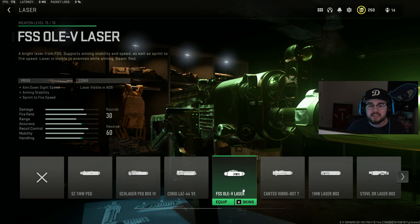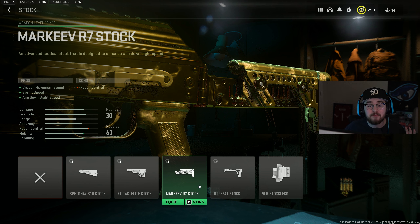For the laser I have the FSS OLED laser giving you ADS speed, aiming stability, and sprint-to-fire speed — making you way faster in every possible way and a bit more accurate. For the stock I have the Markeev R7 stock giving you crouch movement speed, ADS speed, and sprint speed, mixing in perfectly with the laser.